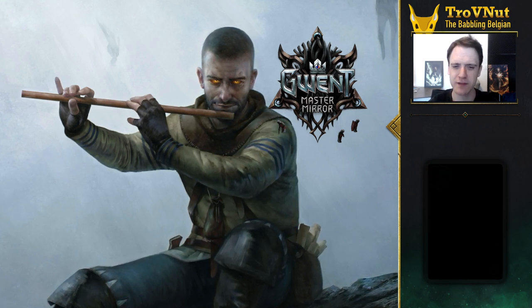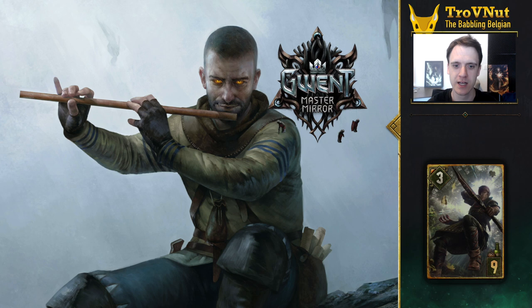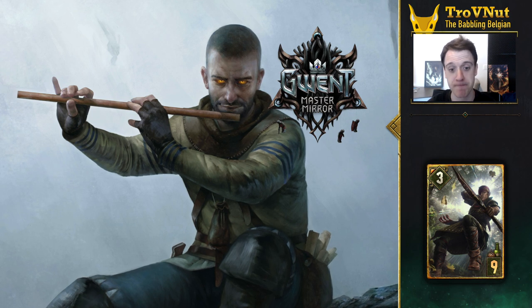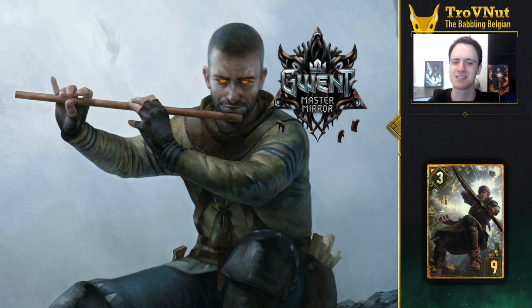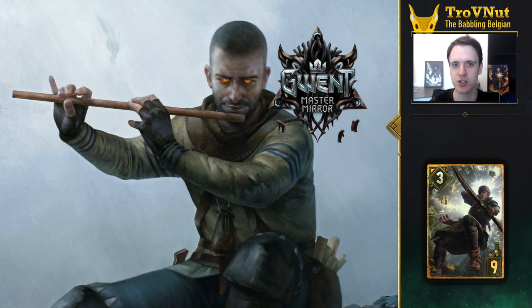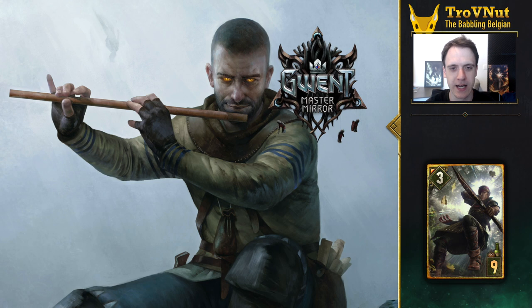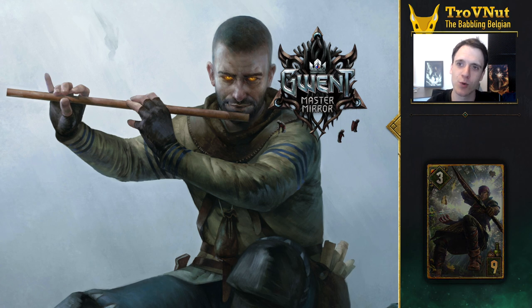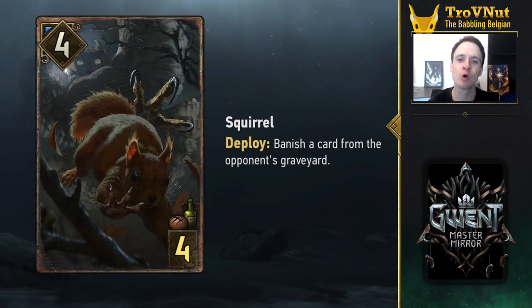Finally we have Scoia'tael, and that's a difficult one. The most straightforward guess would be Yarpen Zigrin, but some of the Dryads also have interesting story arcs with physical transformation. Or maybe they go for the easy option and make it another Zoltan card, though I seriously doubt that since there are plenty of Zoltan cards already. Saskia could also be a very nice fit — changing her from her human form to dragon form and then maybe something else. Or maybe they make it an evolving squirrel, which would be very nice even though we have a gorgeous squirrel card already.